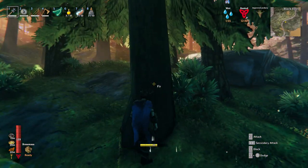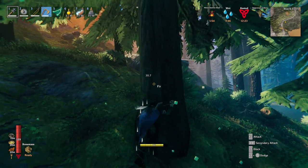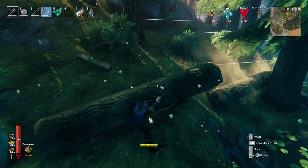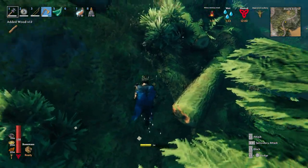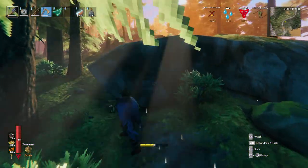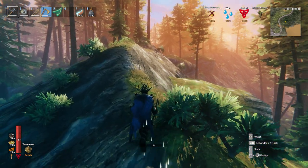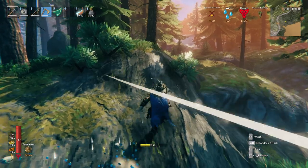Yeah, I think just basically up this way is the mountains. I need this log right here — don't let it roll into the water. I'll build a little shack when I get where I want to go, which is basically the foot of the area where it starts to get cold. That's right here — that's a nice mountain expanse. I'm pleased with this.